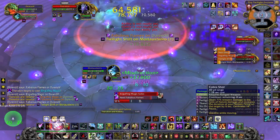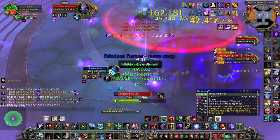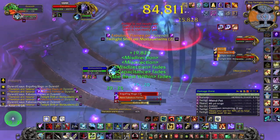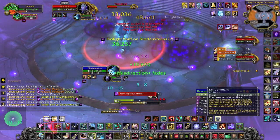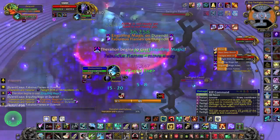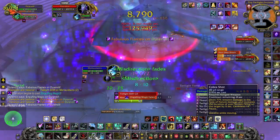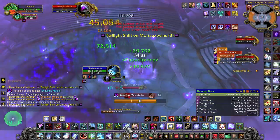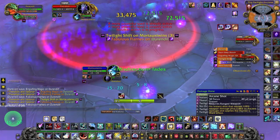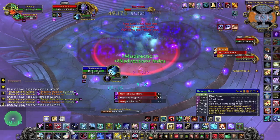You will spend the rest of the fight in the Twilight Realm. Only Theralion's abilities when he's grounded will affect you, so simply move out of the purple zones. If you have a debuff, it's actually a damage and healing increase. However, the Twilight Zone will itself try to kill you. First, it will put a stacking debuff on you that will deal more and more damage and also increase the damage you take from the mines. The mines are simply the little purple orbs that must be avoided or they will explode for a lot of damage, especially if you have high stacks.